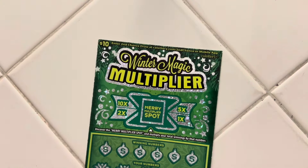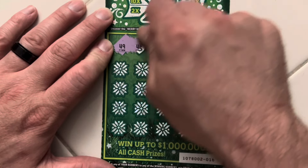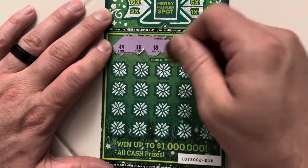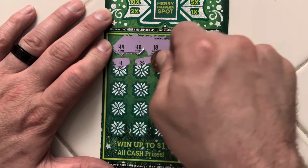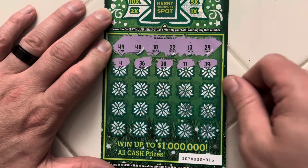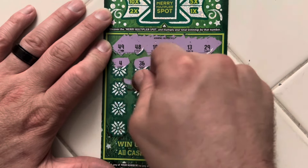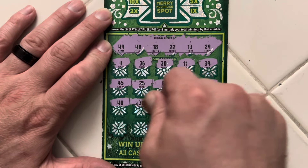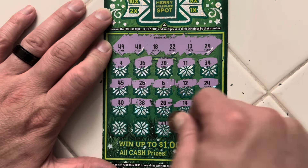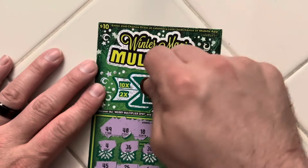So far we're only getting $1 back on the Merry Wishes. On to our last ticket, ticket 16 of the Winter Magic Multiplier. We have yet to see a win from this game, hopefully it comes through tonight. First spot is a 4. 36, 30, 11, 39, 24, 12, 6. Not looking so good. 26, 26, 45, 40, 38, 20, 14, 34, 7, 27, 21, 19, and 32. That is a terrible game. The multiplier was 10X.